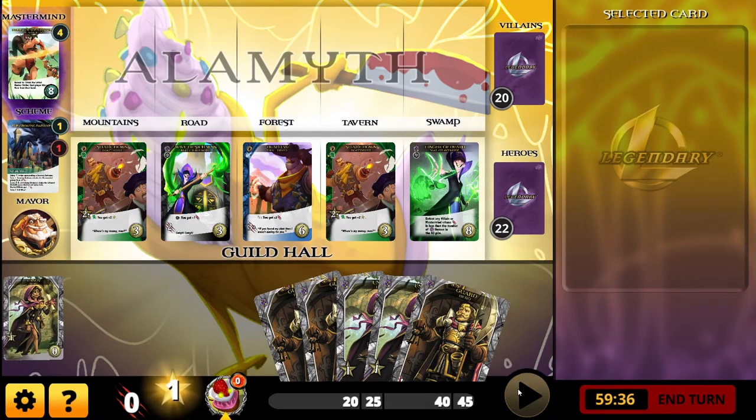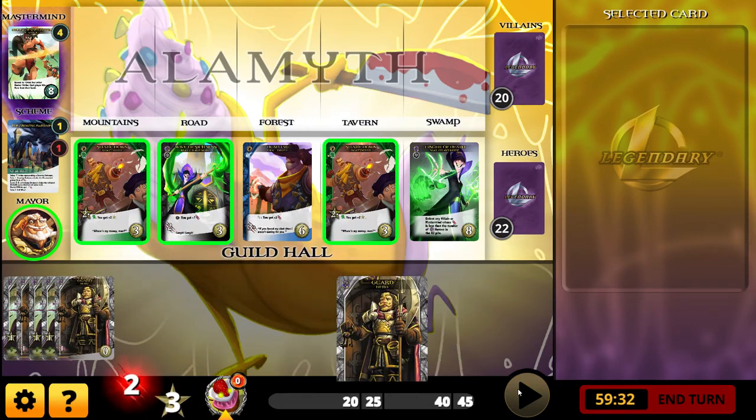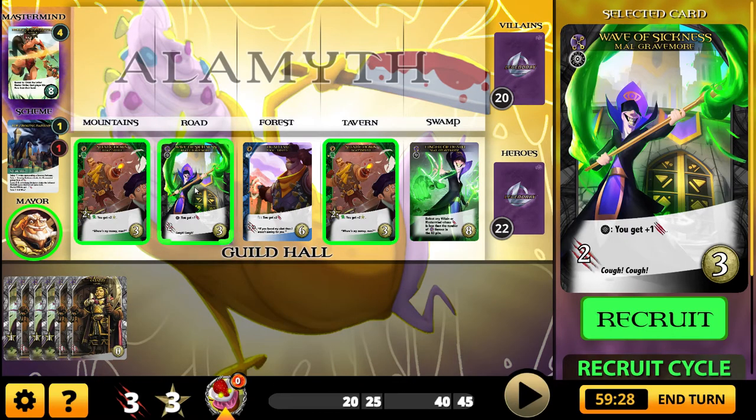I'll go ahead and play this — I get three money and three attack. I don't need my three attack, but I have three money and I'll go ahead and buy this Wave of Sickness — Mal Gravemore. He is a fixer, and this is the magic symbol. If you've already played a magic hero, the synergy gives you plus one attack. So you play it, you get two attack, possibly three attack. For three money, that is good value.